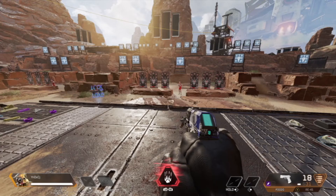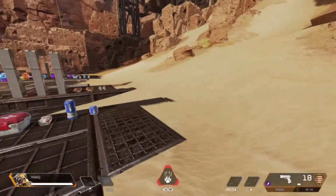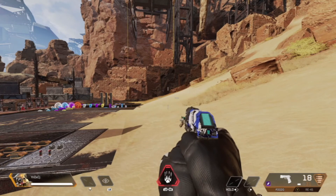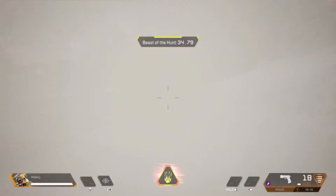Knockdowns extend the duration of this. When you see it's ready, the game will prompt you to press your two corresponding buttons for it. For Xbox players, it's LB and RB. Once you do that, your screen will begin to turn gray.